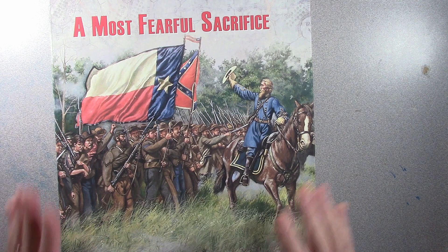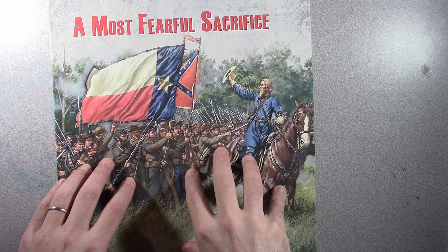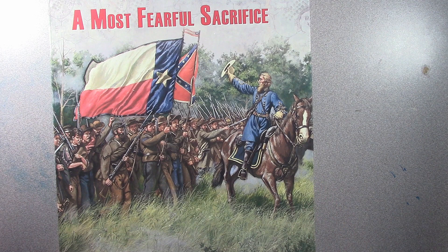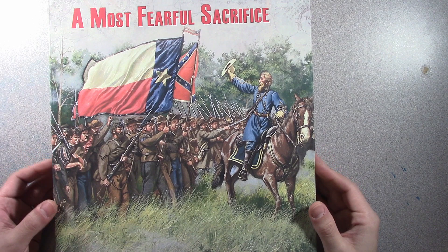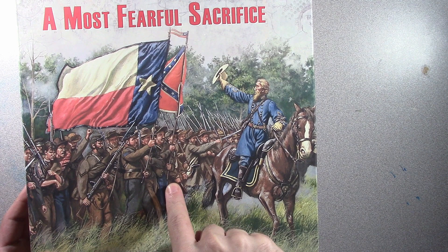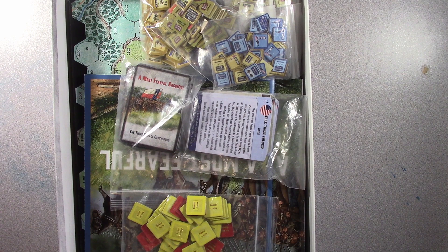I'm sure that might not seem like much to some folks, but that might actually be a topic for people to discuss — what color should the Confederate counters be in A Most Fearful Sacrifice? The files for the printer are pretty much set, so I doubt there's going to be a whole lot of change. It's just something that struck my mind as someone new to American Civil War gaming — I'm one of those brought up on the South War gray. After this game, I didn't even know this brown was an option. So take my thoughts with a grain of salt.